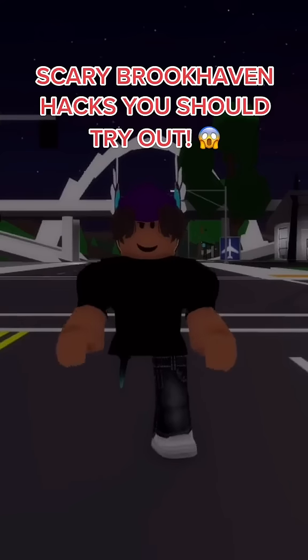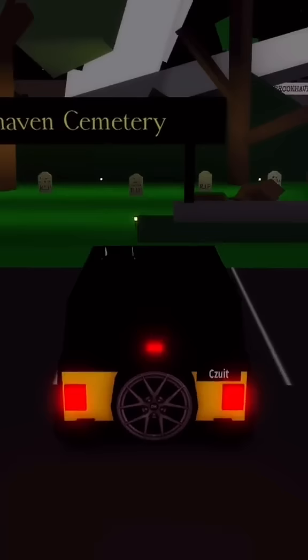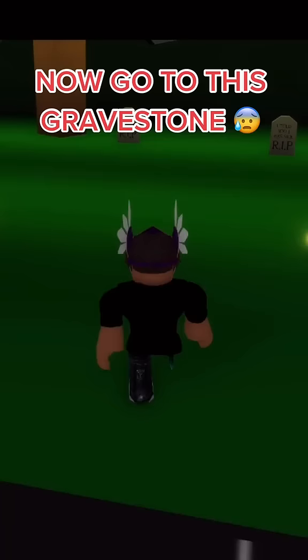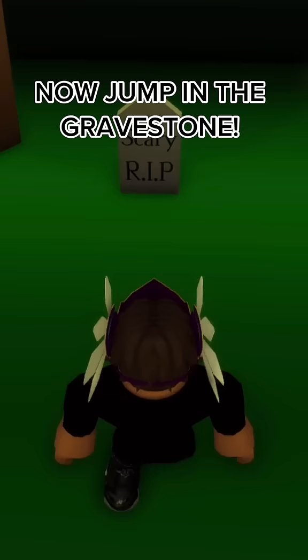Scary Brookhaven hacks you should try out. Take out any car and drive to the graveyard. Now go to this gravestone, click on it, and name it 'scary.' Now jump in the gravestone.